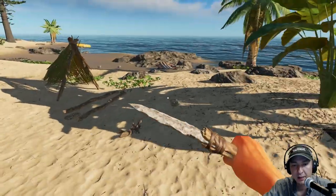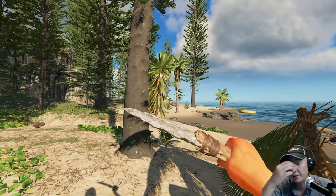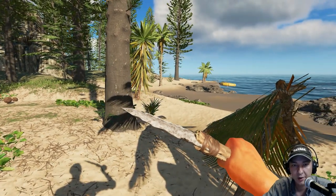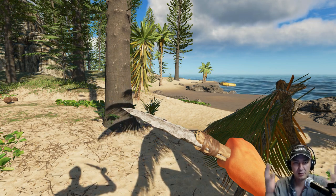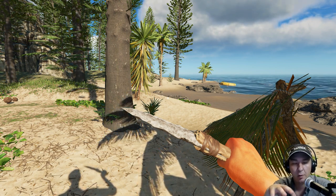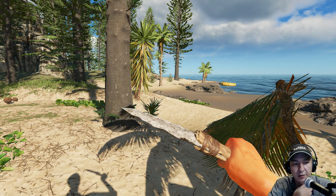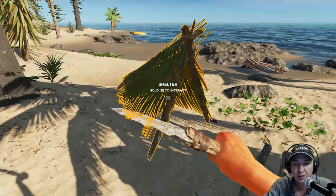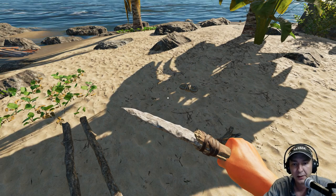I like keeping lashings close to my base because most things you're going to build will be near there. You don't want to make a lashing in the middle of nowhere, run back, and realize you can't build what you want because your lashing is too far away. There's a radius around crafted items that allows you to create stuff when that equipment is within range, so keep your lashings close to your base so you know where they are.